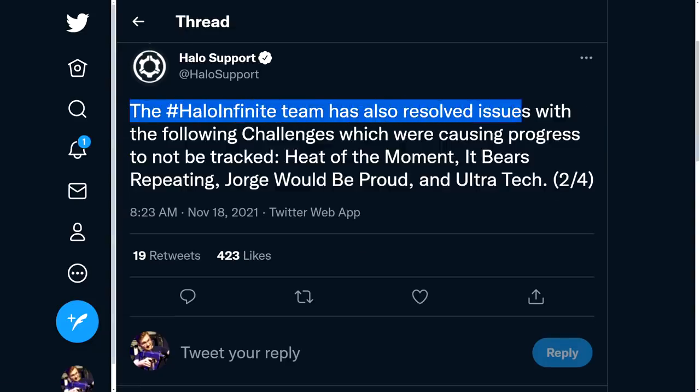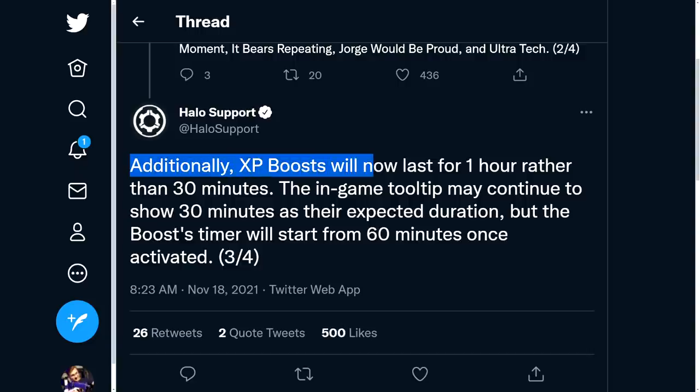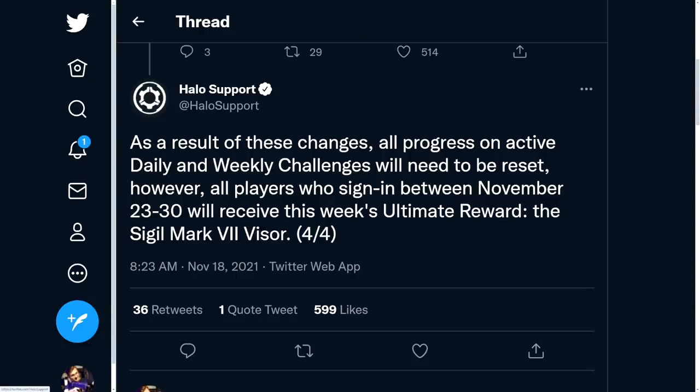The Halo Infinite team has also resolved issues with the following challenges which were causing progress to not be tracked: Heat of the Moment, It Bears Repeating, George Would Be Proud, and Ultra Tech. Additionally, XP boosts will now last one hour rather than 30 minutes. The in-game tooltip may continue to say 30 minutes as their expected duration, but the boost timer will start from 60 minutes once activated.